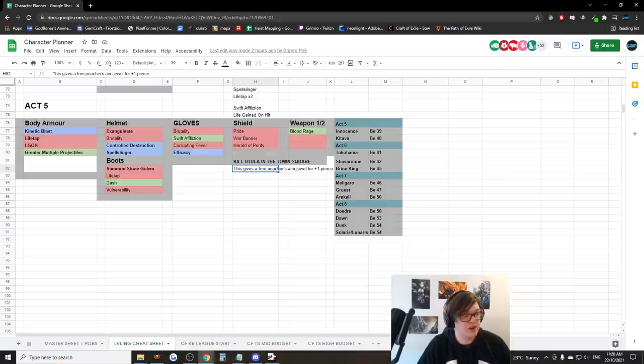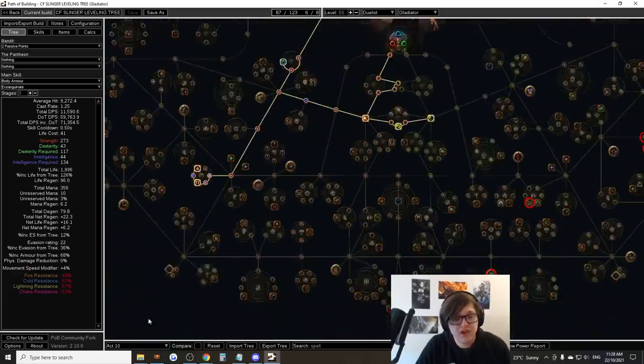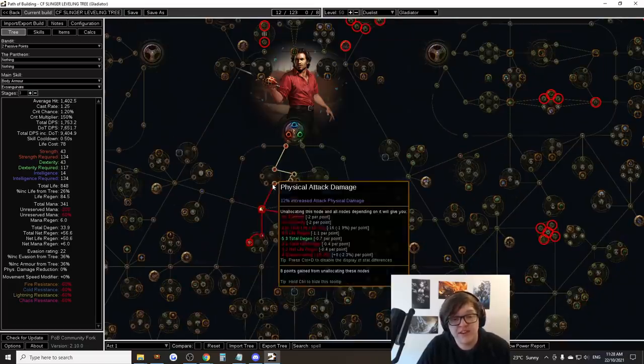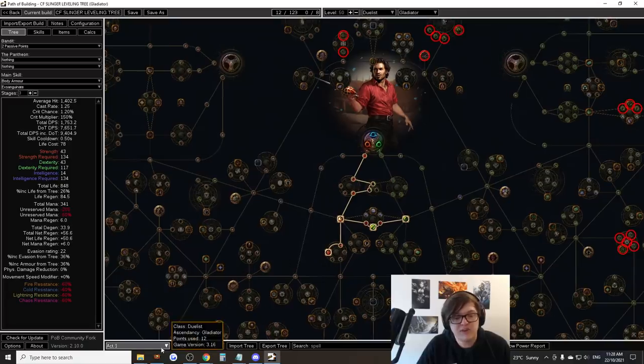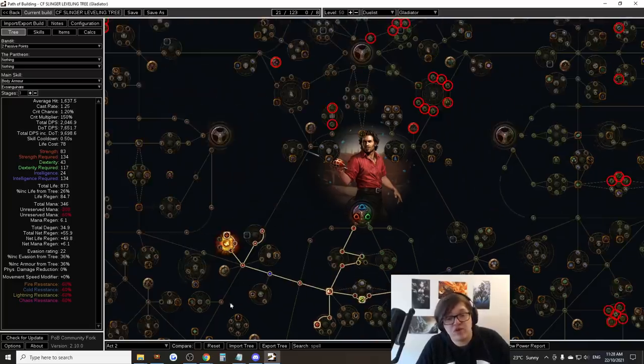Let's look at the leveling tree. In Act 1 you're playing Steel Skills and Duelist is a really good ascendancy — you get a lot of damage early on, tons of physical damage, making Act 1 really easy and fast. You'll pick up these nodes here and be able to reset them later. In Act 2, grab Martial Experience next and use the mastery that gives more damage against bosses — it's gonna make you smash Vile and be really strong.